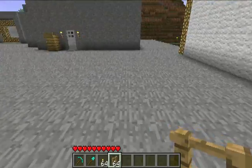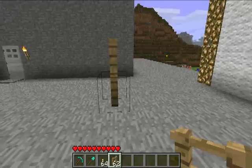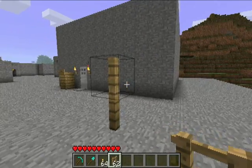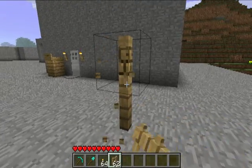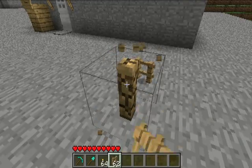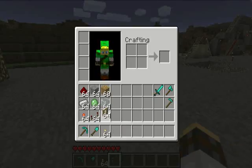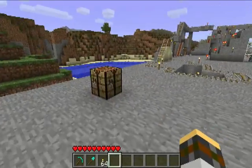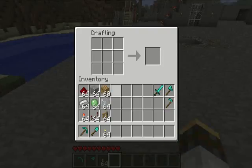The first thing is Notch added the ability to stack fences. You can't place them on the side still, but you can stack them finally. No more block-removing stacking system — you can just stack them on. Great little add-on there, and I'm glad he put that in.